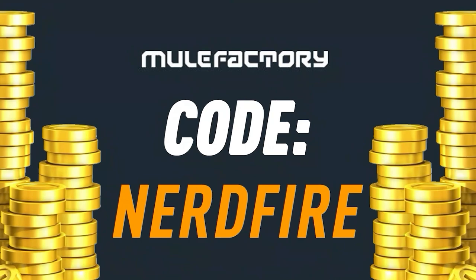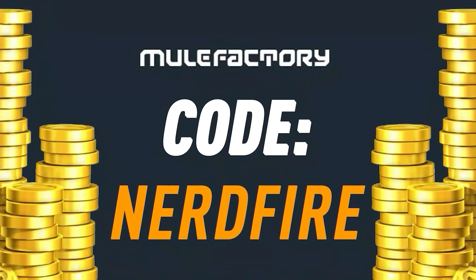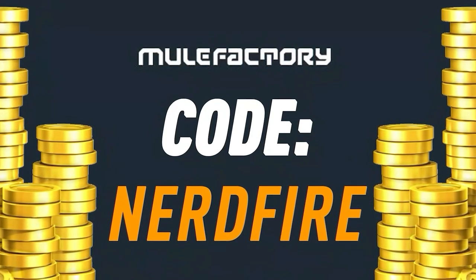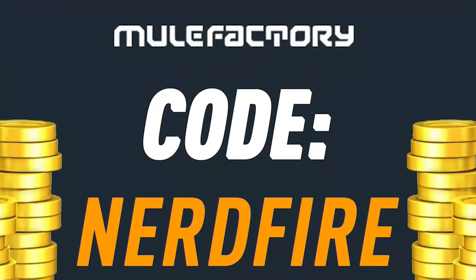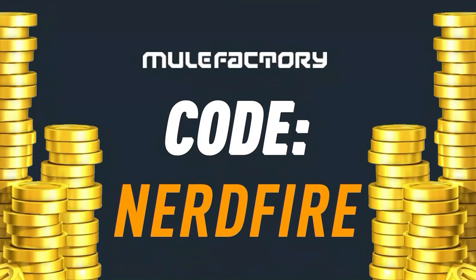It's time to open up the advanced SBCs. Let's see what we get from them. Do you want to kick off your FIFA 23 experience with a head start? Head over to MuleFactory.com and get yourself some FIFA 23 coins and use the code NERDFIRE at the checkout for a discount on your order. Link is in the top line of the description.